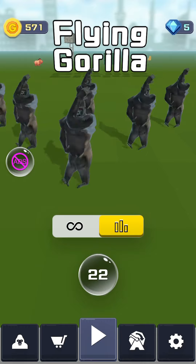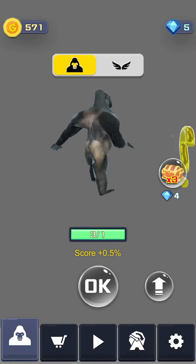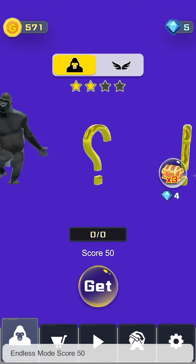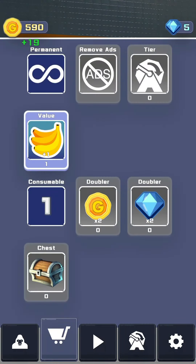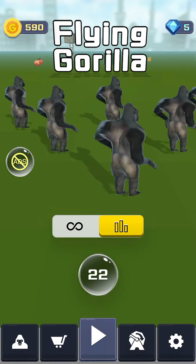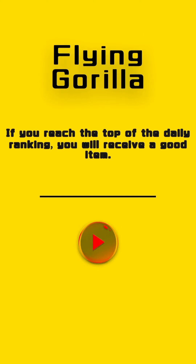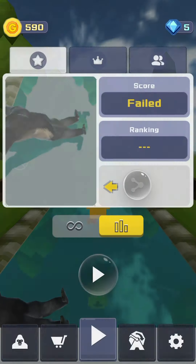Here's how to play — you can see I've already got to level 22. The first thing you want to do is click the play button. You've got all these original things down here, then you've got settings and the shop. What you want to do is press the play button right there, and then press that bubble right there.